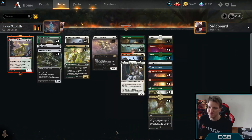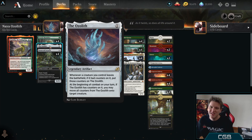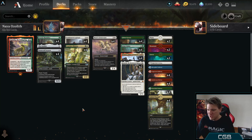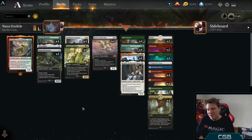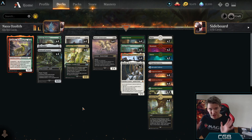The plus one plus one counter deck that people seem to want is Ozolith, Swarm Shambler, Stone Coil Serpent, Conclave Mentor, Luminarch Aspirant, Basri's Lieutenant, and other green creatures with a bunch of plus one plus one counters — maybe some Gemrazors. That deck I find is lacking a punch, a breakthrough, a game ender, an unfair card to go over the top. They can make big creatures, but they can't get past the combo of Lurrus of the Dream-Den and a Merfolk Windrobber.